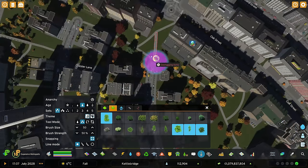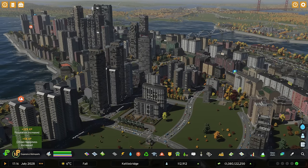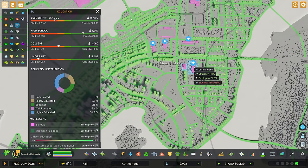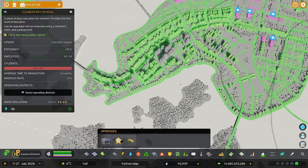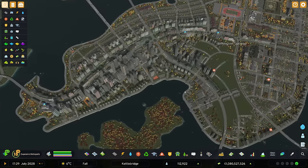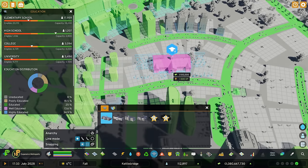We really need to take a look at the school situation because in this area we've suddenly plopped in so many more people - we're up to 112, 113,000. Let's take a quick look at our education in this area. The nearest college is rammed, the high school is okay, but the elementary school is rammed as well. We've got nothing down this way. Elementary schools and colleges - we need some more.